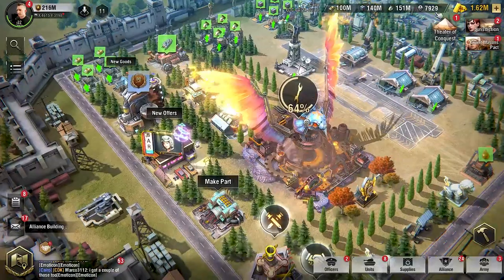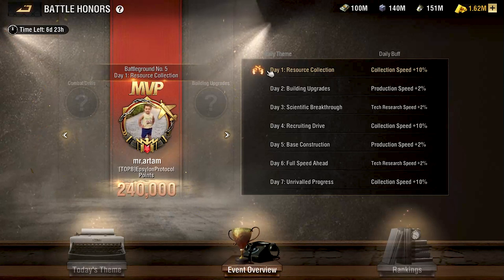The game has these days laid out as follows: day one — resource collection; day two — building upgrades; day three — research; day four — build your army using coupons and unit pieces; day five — a mixture of tech research and base construction; day six — use speed ups to rush tech research or building materials; day seven — a little bit of everything. By focusing on each specific task each day as a free-to-play player, you will have enough resources to consistently complete every single day of the Battle Honors event for full rewards and grow over the long term.